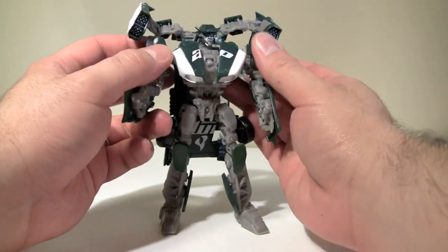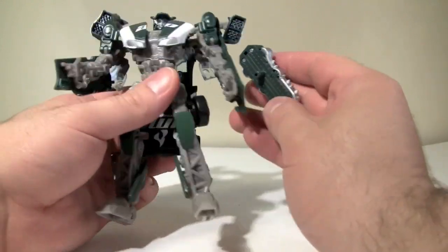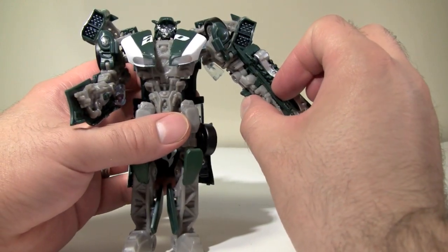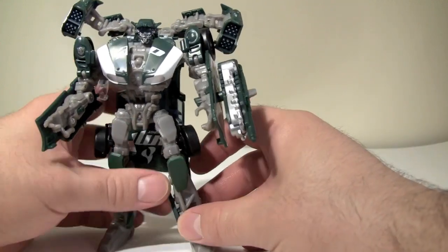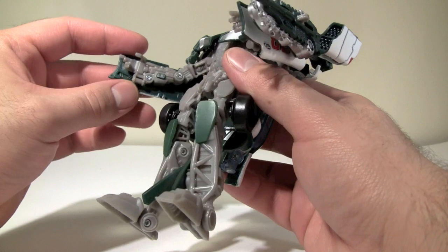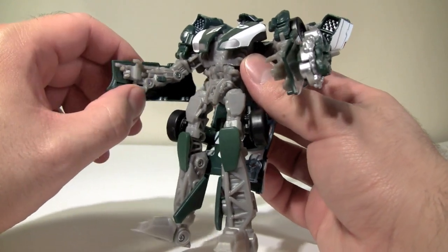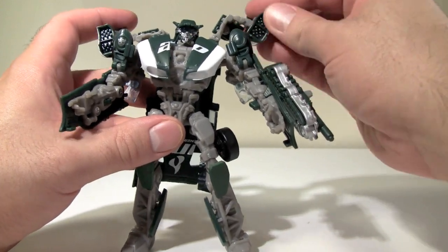These panels I was talking about earlier — just fold them up. For the Mech Tech gimmick, we can plug that in on either the right or the left arm. When you push it in, these little bits push out, and then you can just push that to pull the firearm out. He does have little pegs so that anything from the Human Alliance weapons can just peg right in — that's a very nice touch. I really like the missile rack on his back; I think that's a nice touch.